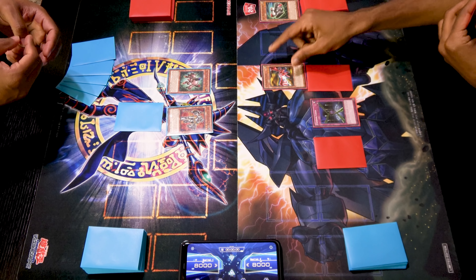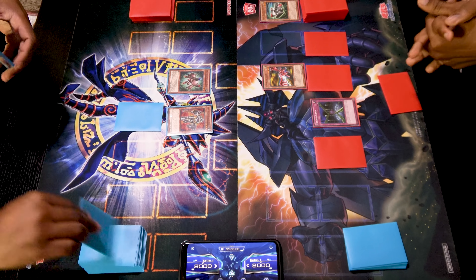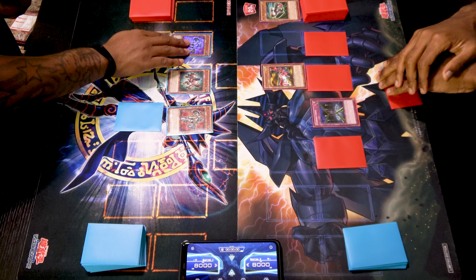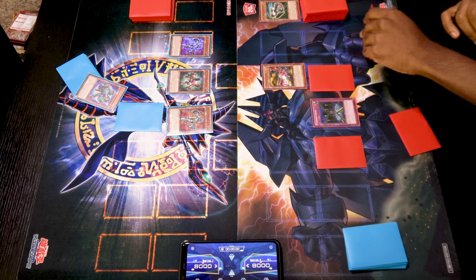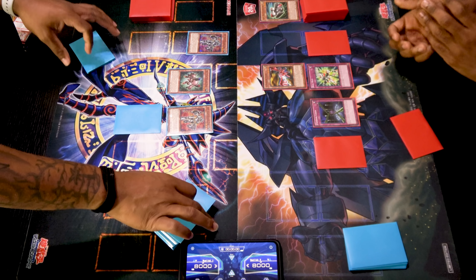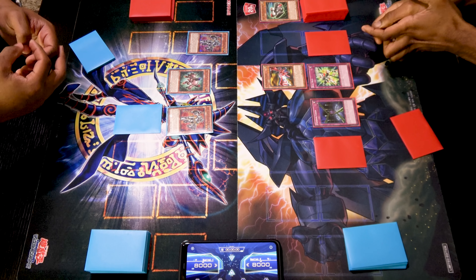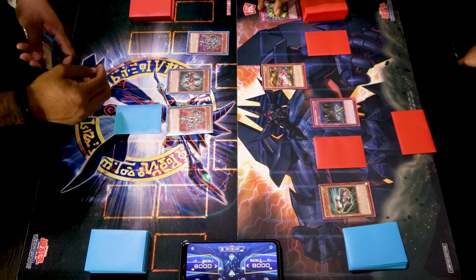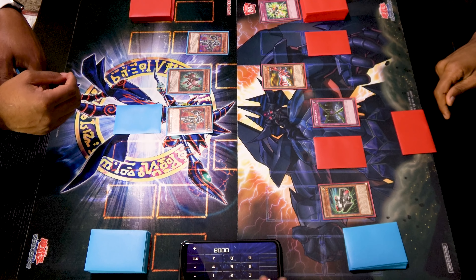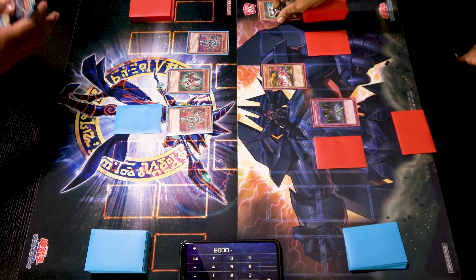Draw for turn. Normal summon my Wide Dragon Head. I'll set a card face down and pass. I'm going to draw for turn and normal summon another Alpha to get another search for a level eight monster. Attempt to move towards battle — one Alpha attacks. I activate Rollout: I target a Union monster in my graveyard and equip it to Wide Dragon Head. I'll take 200 damage but my Heavy Mech Support Armor will be destroyed instead. Another Alpha swings for another 200.